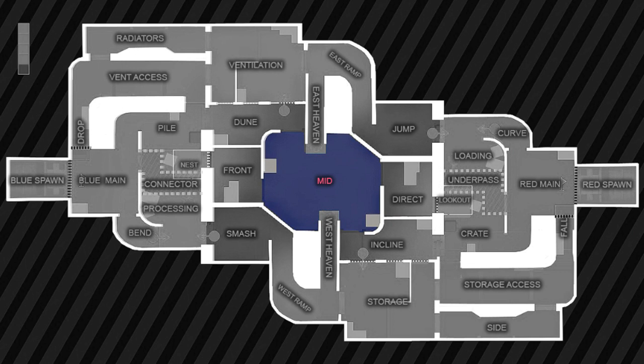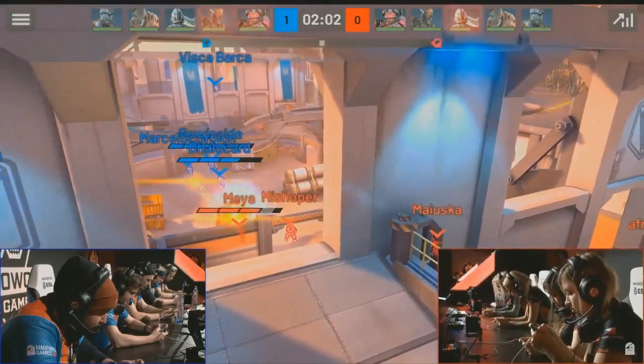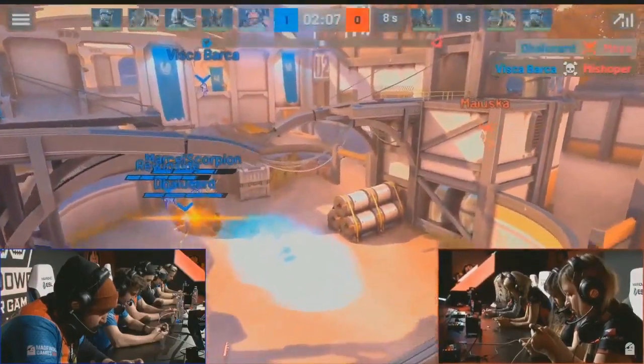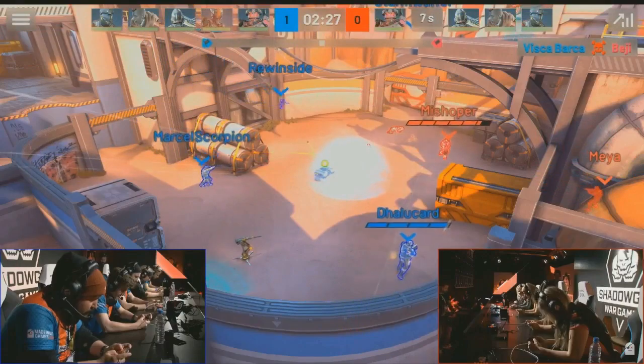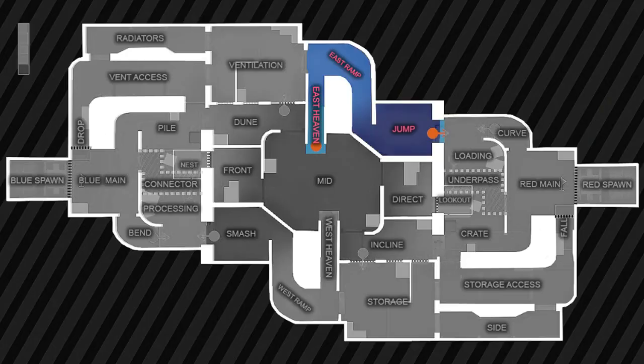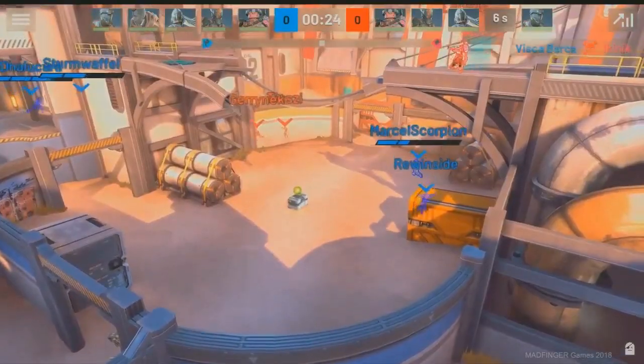Next we have the middle area — this is where the box is. We've seen some huge fights in the middle; keep them in the fight for longer. Big breakout at mid here to start as the two teams are gonna have lots of trades to try and take control. There's some action going out into the middle here to start things off. You also have the east and west heavens — you can use the jump pads to jump from one to the other, so it's a fast way to travel from one side to the other.